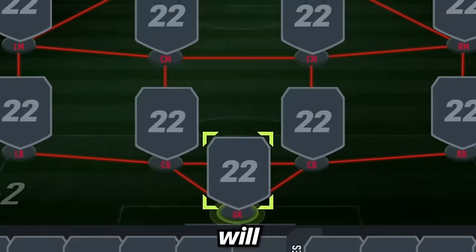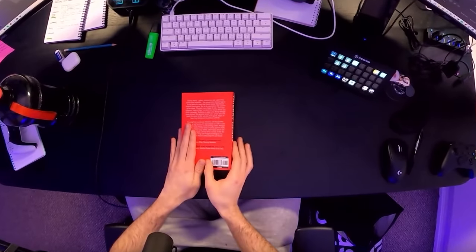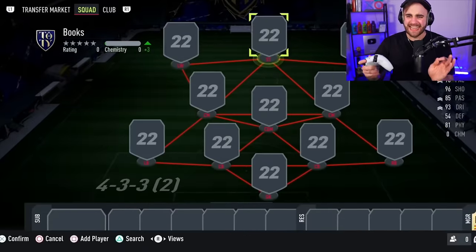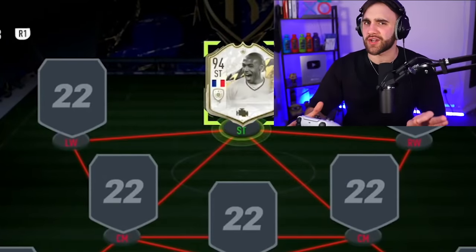These professional footballer books will decide my team. The first one is actually one of my favorite icons in the game - Thierry Henry! Three million coins, he is our striker.